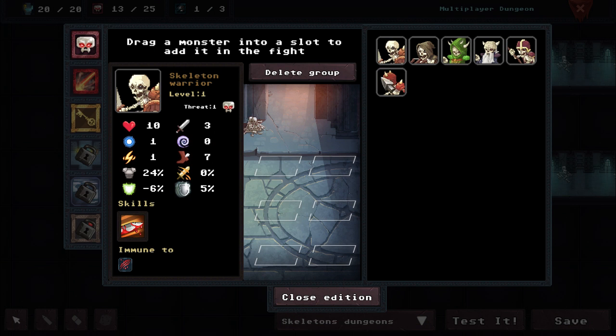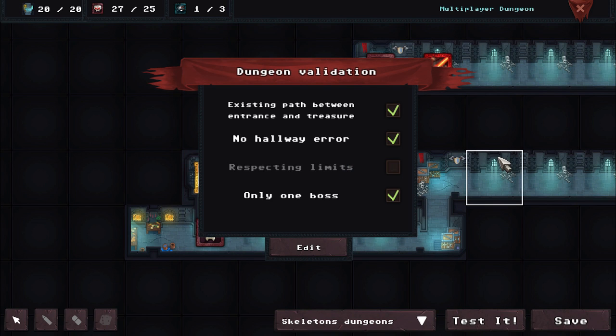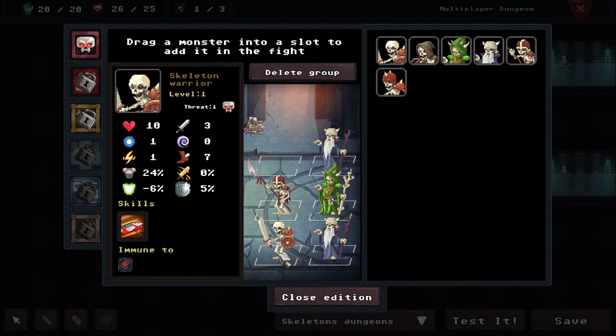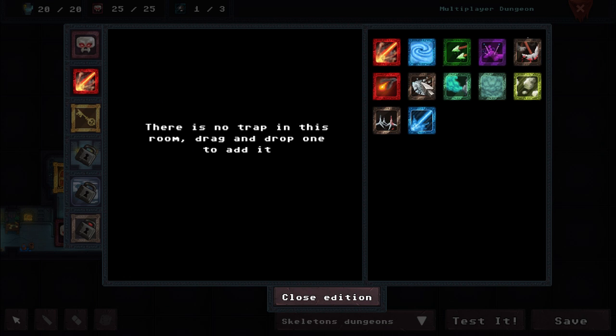I'm going to go ahead and delete that group and put some guys here. A couple of those guys and him. So that puts us over the threat. Existing path between entrance and treasure — we pass that. No hallway error — we pass that. Only one boss. We failed the respecting limits because we went over on that. If we get rid of those guys, we are 25 out of 25 on the threat.